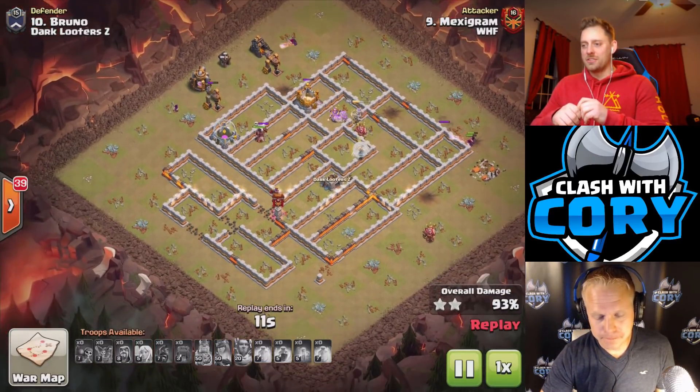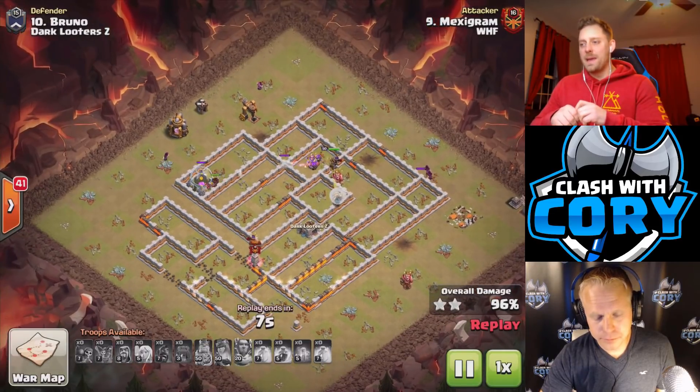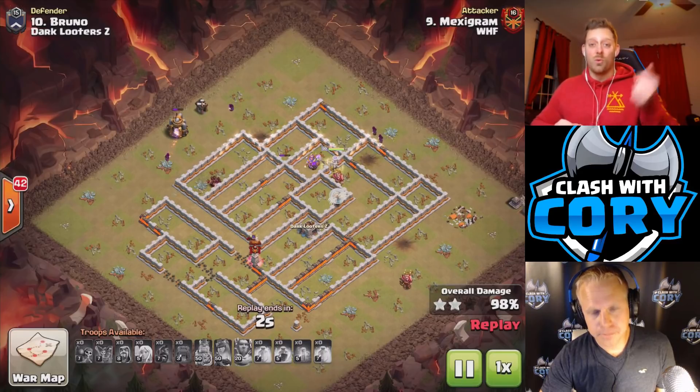Right now it looks good — you got a few hogs, a few wizards, the queen. The base is going to be cleaned up. Flexagram must be pretty happy with his attack, especially in such a tight war.